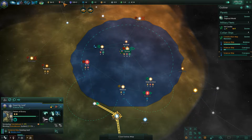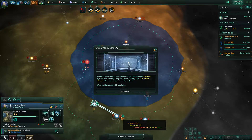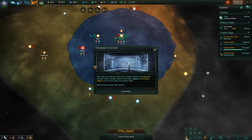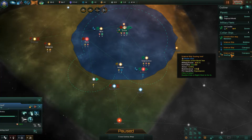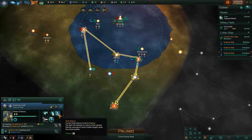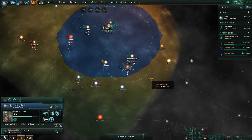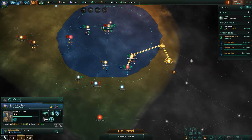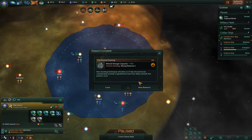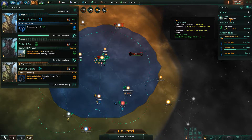Right now I need to get my mineral production up and running. There are power plants because they are powerful in their own right, and if we've got the resources, that is the next choice.